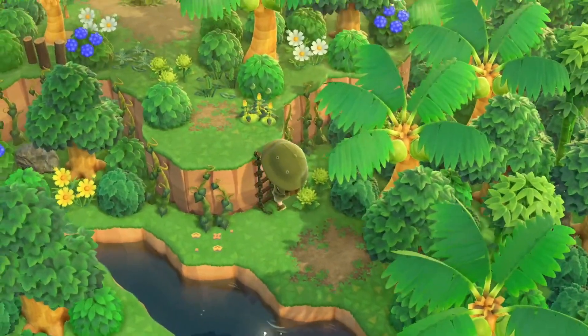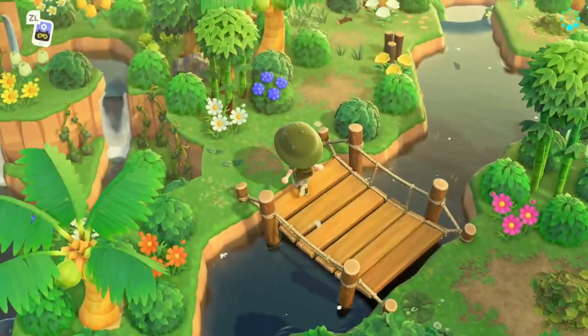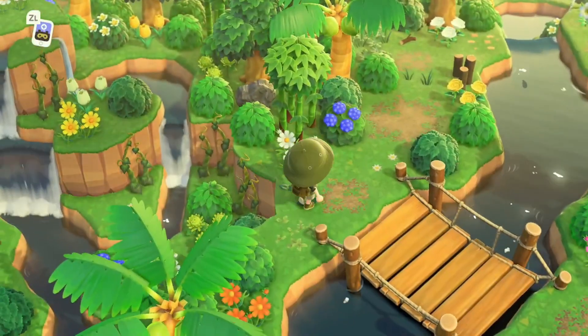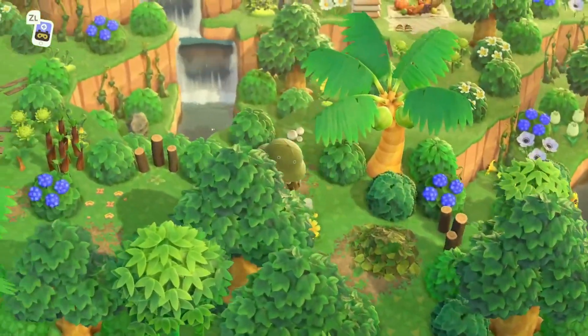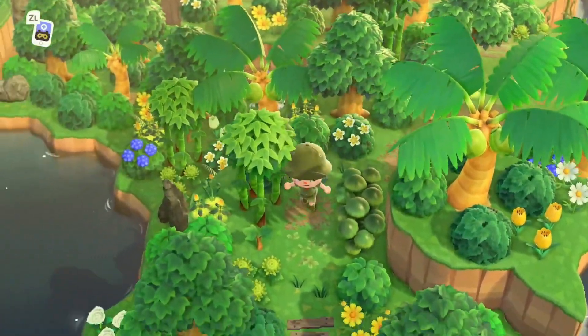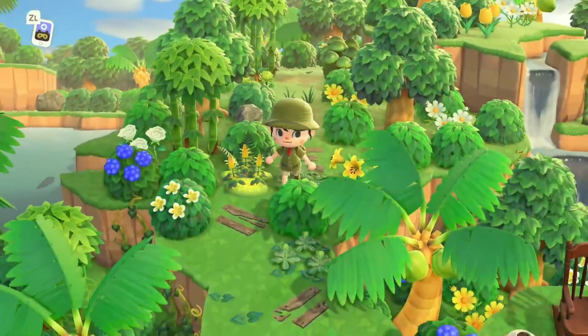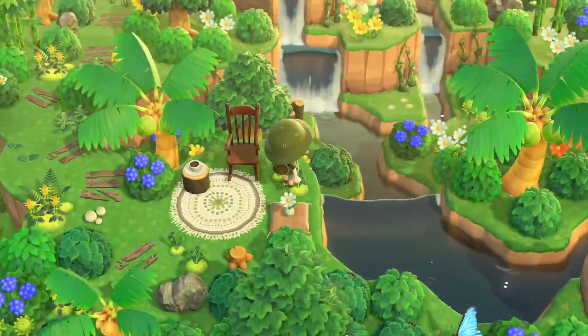Before this video ends — my jungle canopy, just like Moss Deep, was inspired by acnh.mia_land on Instagram, same with my entry. Make sure you go check out Mia — I'll have her linked in the video's description. I did try to keep this island very simple; I'm not really a clutter-type person when it comes to my natural islands. I really love simplicity and just focusing on the greenery.